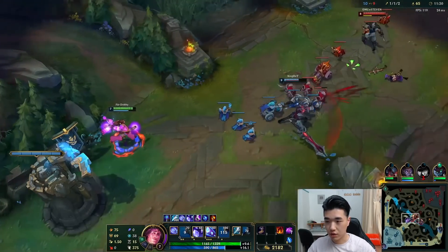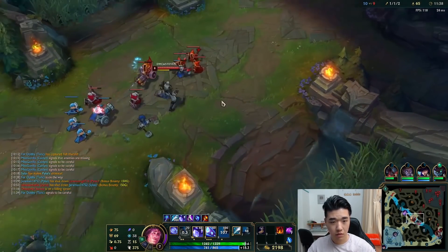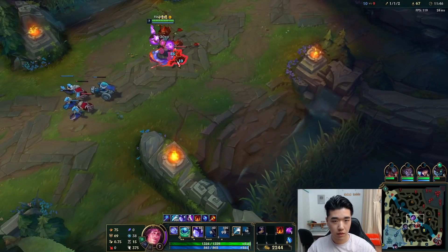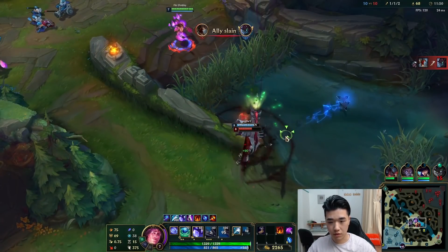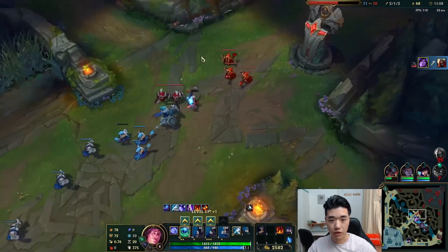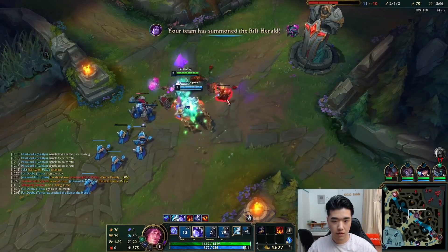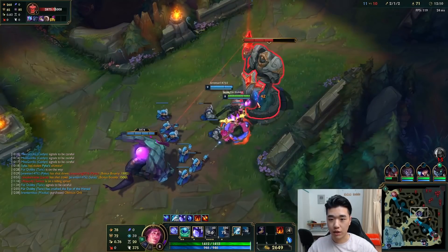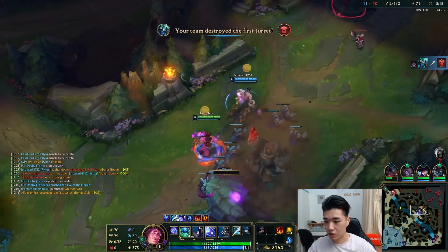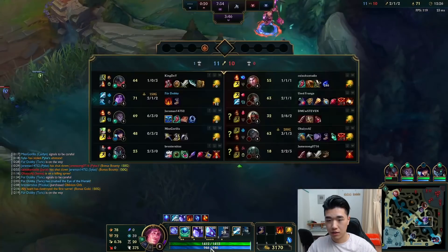I'm looking to drop Rift Herald very soon. Let's head down there. That's actually perfect, so now we can just drop Rift. Because it's just under 3000 health, we should be able to take it down very easily. And we get a second charge off too. So while that's happening, we can go for dragon. That's two-charge Rift Herald and a dragon, our second dragon.